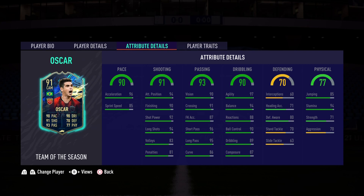On to the dribbling of 90 — let's talk about the meta factor on this card. He has 97 agility and 94 balance. It almost doesn't get any better than that unless you're like Lorenzo Insigne who has 99/99, but Oscar is really close to that. He should feel super smooth and super broken in the game. He also has 90 ball control, 89 dribbling, and 87 composure.